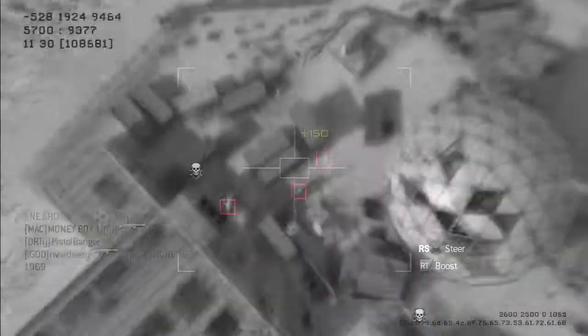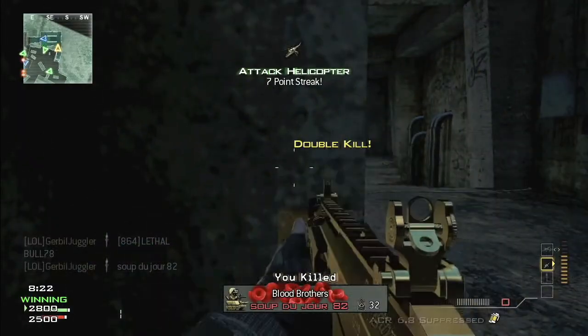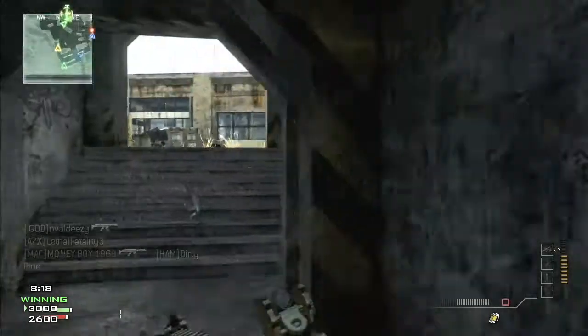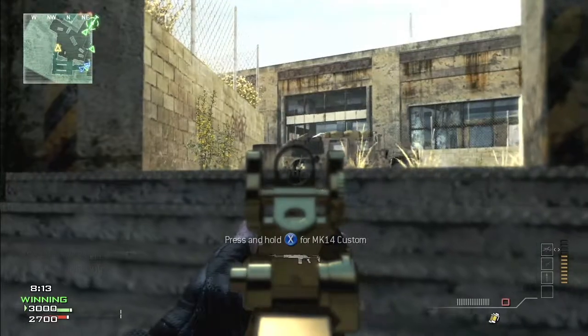Friendly Predator missile inbound. Helicopter ready for deployment. Helicopter ready, friendly hind inbound. Uh-oh, they got an attack insert underneath, and here.